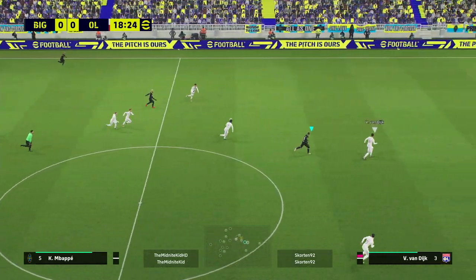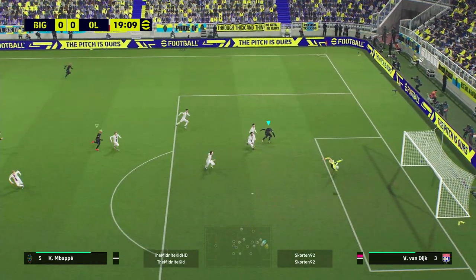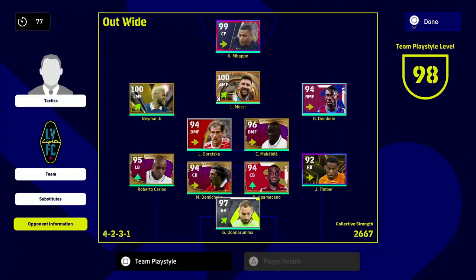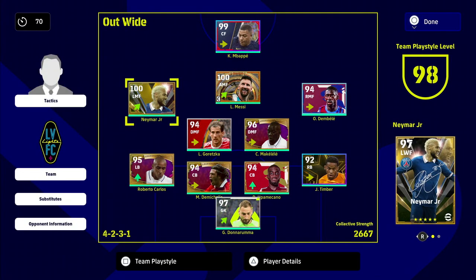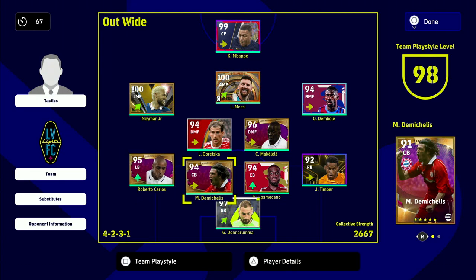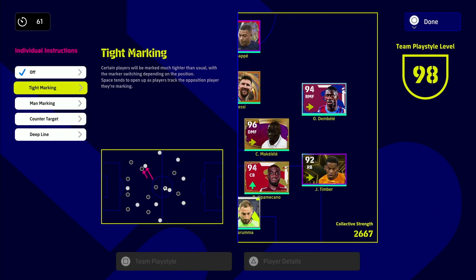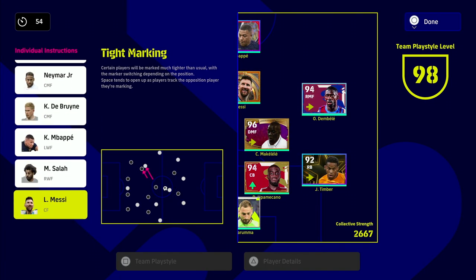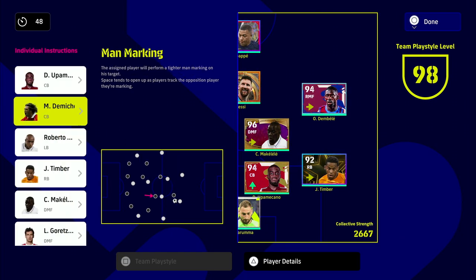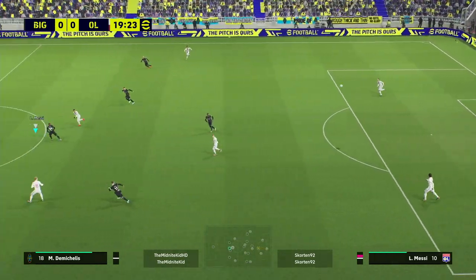It doesn't really matter with pace — it's kind of like speed for a striker. Once you have a bit of acceleration, as exhibited by Mbappe there, you can see that Van Dijk isn't going to be able to keep up. So having those four or five extra points into acceleration or speed aren't going to make or break Demi Kelly with the way the gameplay is. We're playing a flat four at the back with our traditional left and right backs, and then we also have Open Meccano and Demi Kelly as center backs. We're going to put tight marking on Messi.